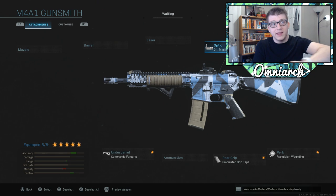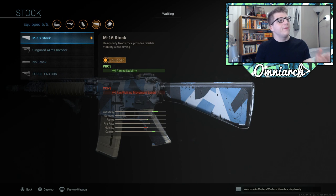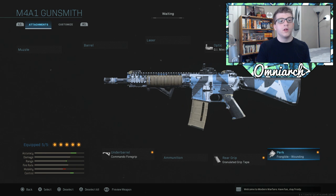I want to preface this: if you don't need an optic, take it off to get that aim down sight speed back and put on a muzzle or a barrel instead. Moving on to the stock — I have the M16 stock for aiming stability. This is the first stock you unlock and I personally find it's the best one; we just want maximum accuracy.